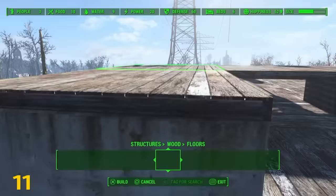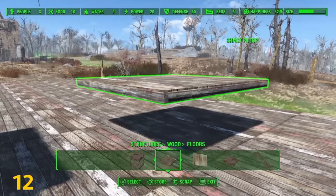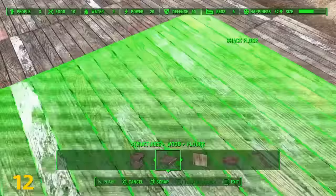You can force foundations through other foundations by snapping them. Selecting any floating floor will cause it to drop straight down. If the floor is too high you won't be able to do this — you actually have to get above it.